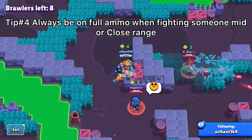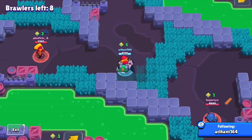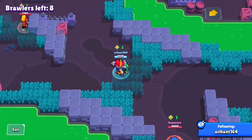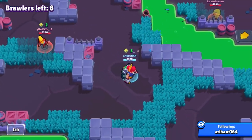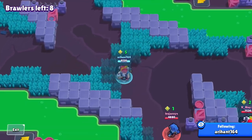One of the biggest caveats with Pam — as with all brawlers — is that you can't reload while you're shooting. This brings me to my next tip: you have to manage your ammo with Pam. Even though she has a decent reload speed, while you're spamming all three attacks you won't have a fourth attack ready. You have to ensure you can kill your target in three attacks.